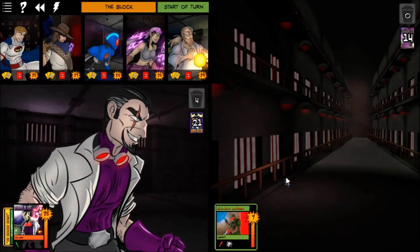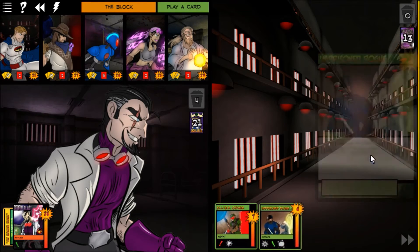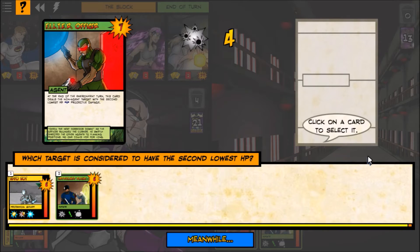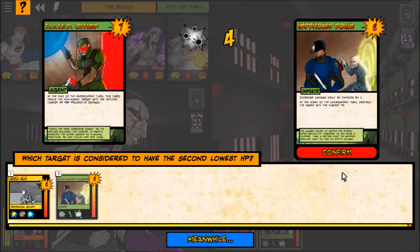The environment puts out an Imprisoned Rogue — an inmate that increases damage dealt by inmates by one and destroys the agent with the highest hit points at the start of the environment turn. This could hurt us. I have him shoot the rogue rather than my Cryobot — I want to keep the bot in play if possible.